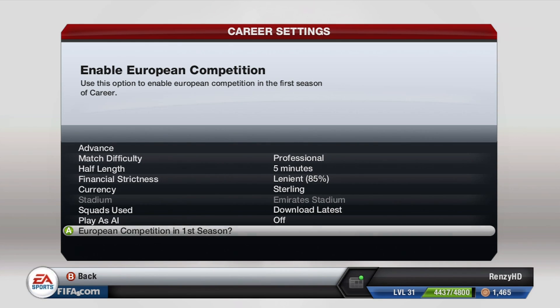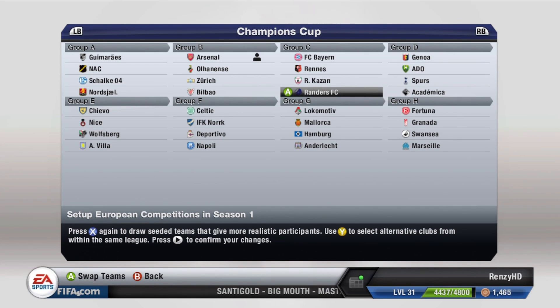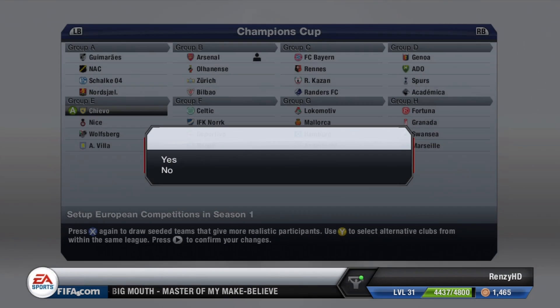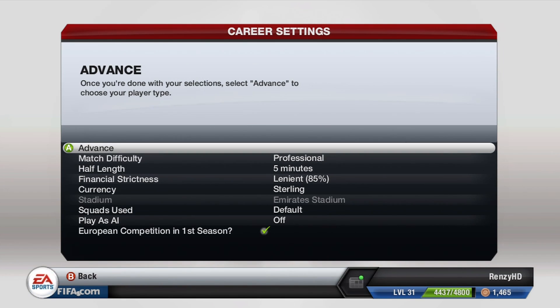European competition in the first season - we're going to do this because it's a new added feature and it's going to be pretty fun. Here we are - I tried it just then, failed the draw, then we got a good one. We've got Bayern Munich there. We draw again - yeah, this is what I got which is perfect, this is what I want. So we're going to confirm that and advance.